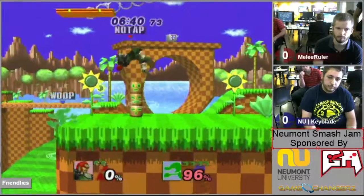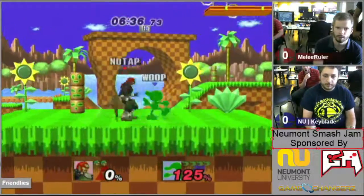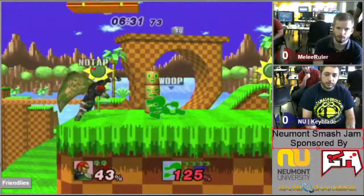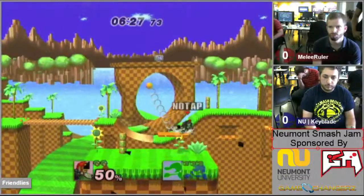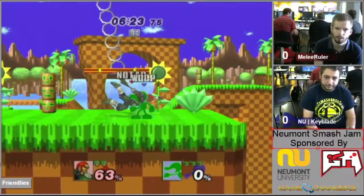Having a large deficit that he really needs to overcome. Down throw, fair — that was not the right option. Fair would have killed. And now Game Watch is going to be able to get some money in the bank. Down tilt — there's the back air for the kill. Back air having that extremely long disjointed hitbox, it's really hard to play against.